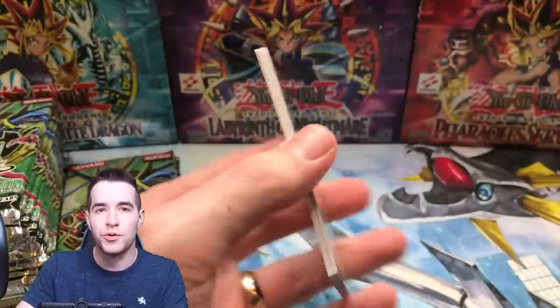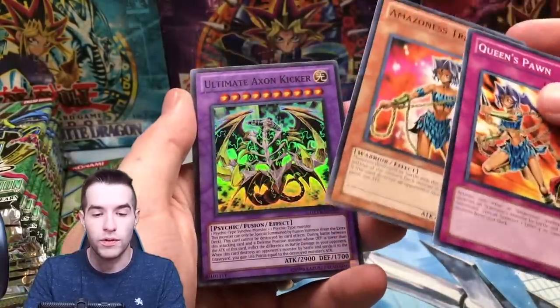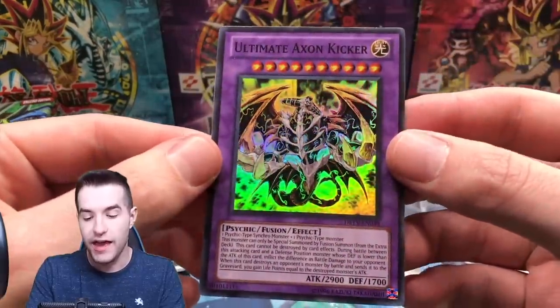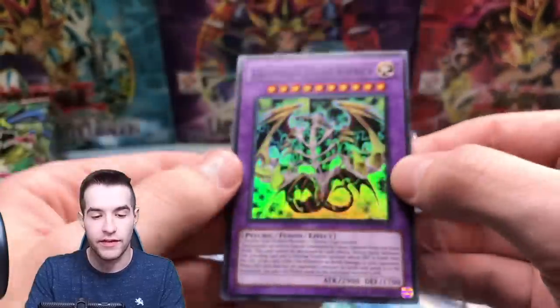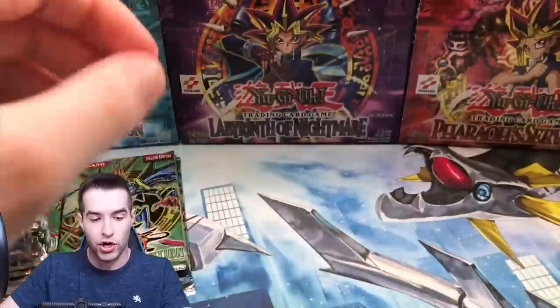D-Rev, we've never had a huge pull — I'm kind of hoping to do it today. Queen's Pawn. Ultimate Axon Kicker — that is a cool looking card. I don't know if I've ever seen that one. He's got some big old hands — check that out. That's pretty cool. Another Amazoness Village and Wattβ Murder.